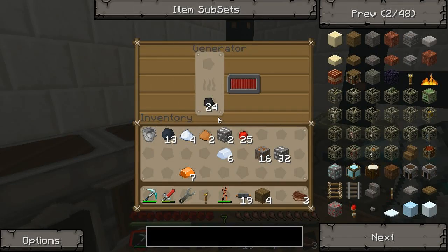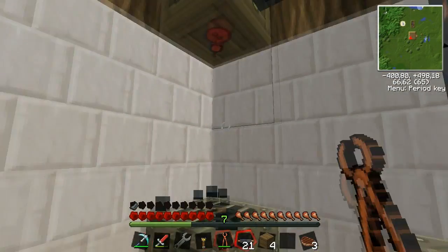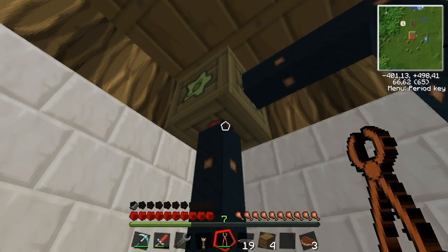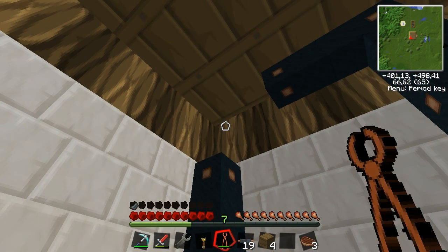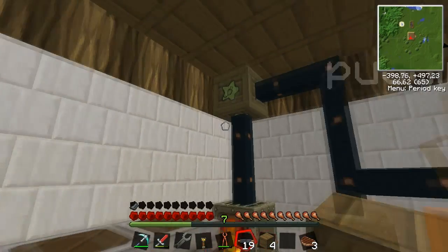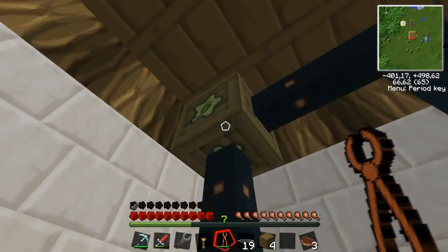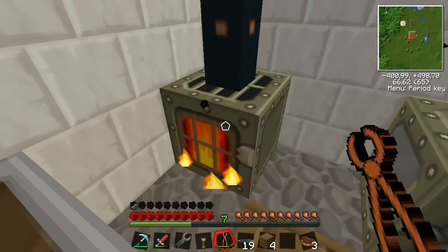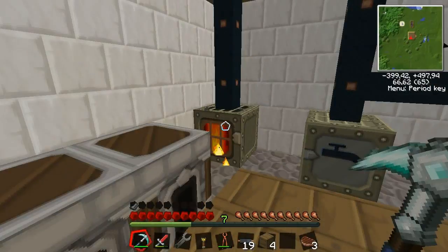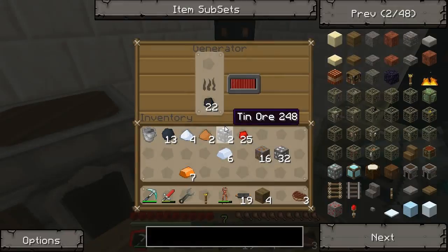So now we can put some coal in. It doesn't work — the output is on the wrong side. The output should be on the other side. Sorry guys — this is the output and this is the input. I was wrong there. It's a bit confusing but we've got that figured out now.